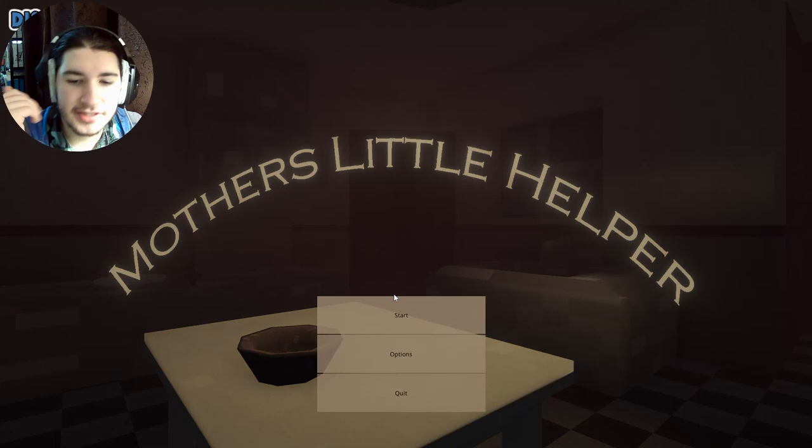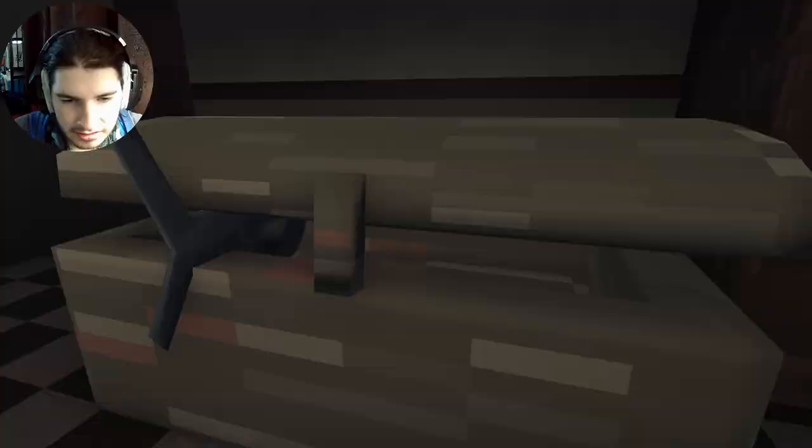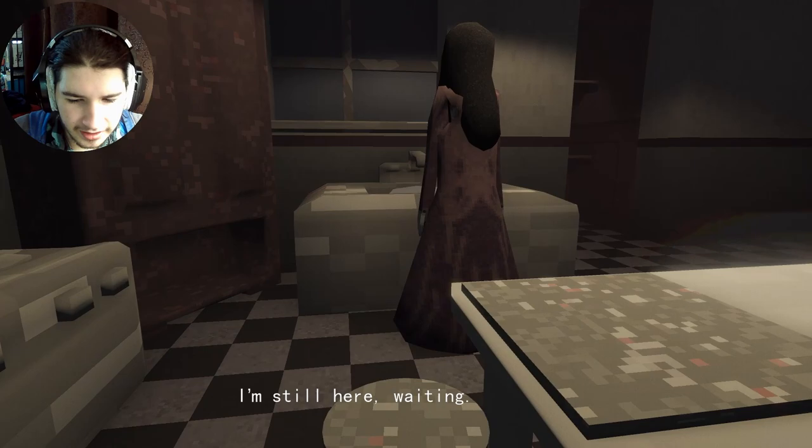Father: 'Go make yourself useful in the kitchen, we've got company over.' Mother: 'Hello child, here to help out. Your father's guests are ravenous, let's do our best to please them. Don't worry, I'll always be here to help. This recipe is simple, even a child can do it.' I don't want to though. Oh my goodness — a fish! A fish in the freezer. Okay, I'm still here waiting — here, I got it, take it!